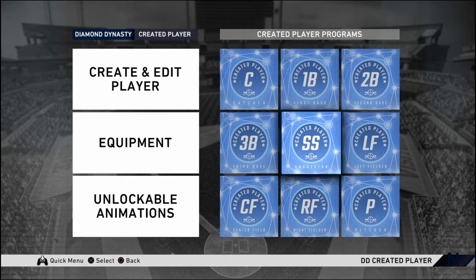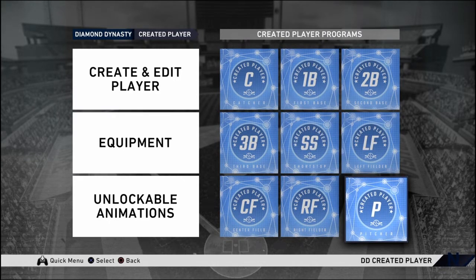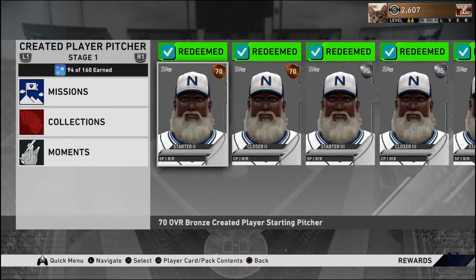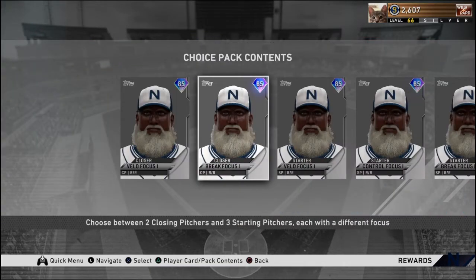Now I'm going to show you how you can get him. You're going to want to go into creative player, go to the creative player programs, and choose pitcher. Keep in mind you can use him as a starter or a closer — you get both. At 90 points you're going to get the 85 overall, and you can choose what you want.